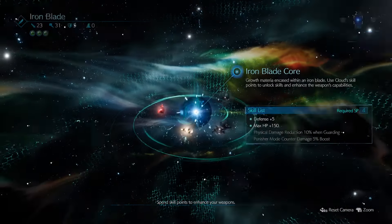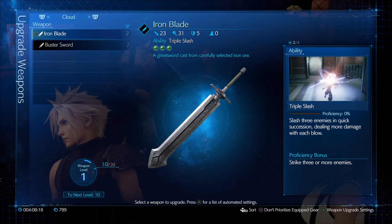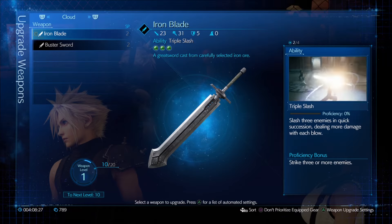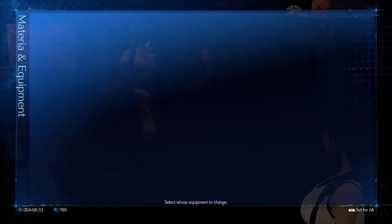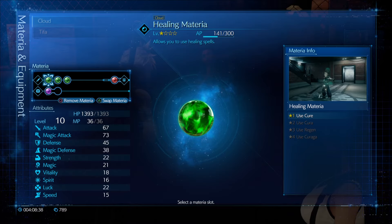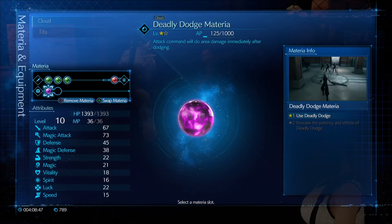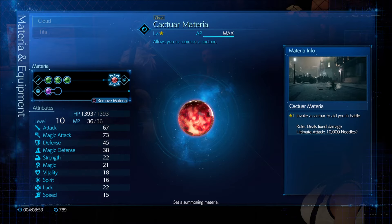As was indicated in the stats, it's a little bit more Defense-oriented by comparison to the Buster Sword, and also a little bit higher in the area of Magic Attack. I also re-slotted Cloud's Materia - I gave him the Healing Materia, the Fire Materia, and the Ice Materia that we picked up in the last episode. I also gave him the Deadly Dodge back, and the Cactuar Materia in the weapon.